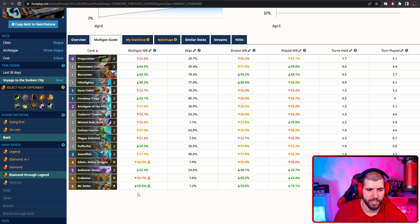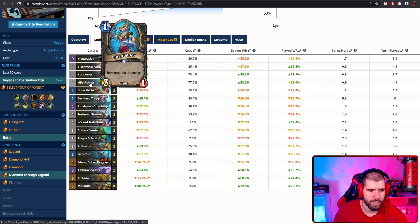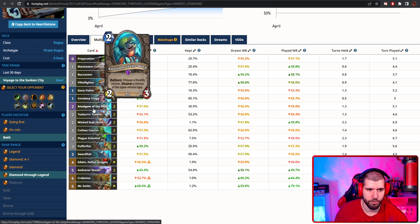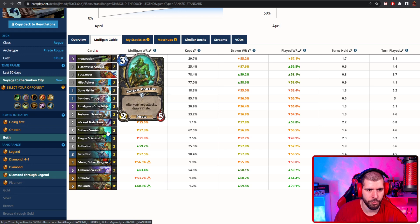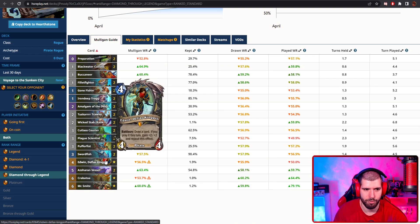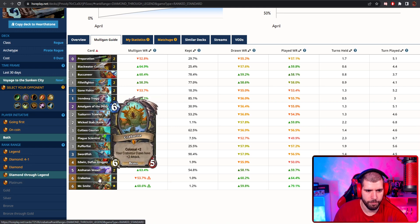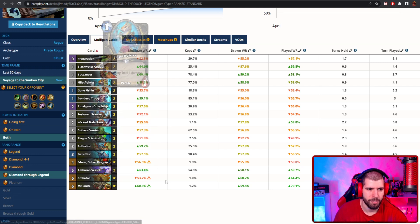This Pirate Rogue is a bit faster than the rest because you're actually not running Scabbs either. You have Trog to punish the spell decks, the good cheap pirates including the new one. Amalgam is a no-brainer in all of the tribe decks nowadays. Tuscarus here can dredge up some good cards. Wicked Staves for finisher. Cutlass Courier is a pretty amazing card for Rogue right now, giving you a lot of extra pirates. The Swordfish is pretty amazing. Edwin actually makes the cut here as well, and you could set it up with a well-timed dredge so you know you will be able to play the next card. Shadowstep ain't too bad either. Crabatoa feels decent as well, and you curve out with Mistress's Might at the end so you can charge off some extra pirate damage, maybe with a Fillet Fighter or some other cheap pirate.